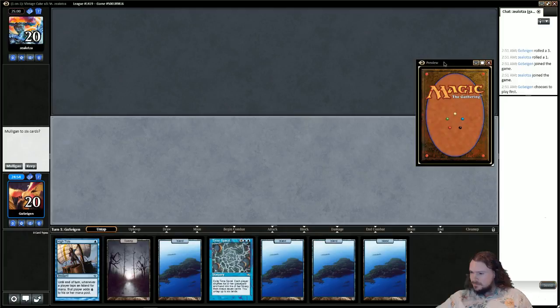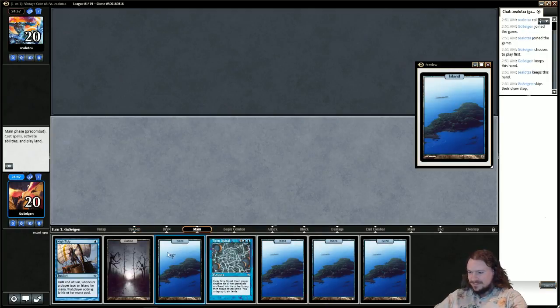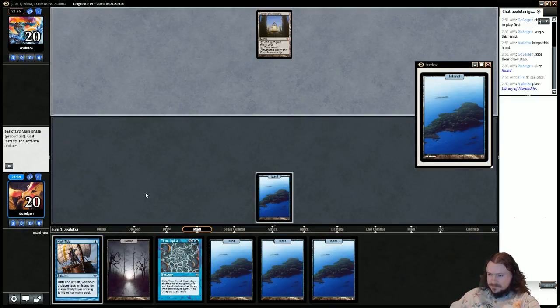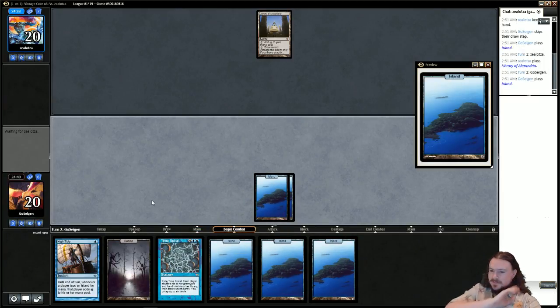Okay, four islands, High Tide, Time Spiral — I'm gonna keep this hand. We're going off turn four, hopefully our opponent doesn't have Duress. We probably just want to draw like Azorius Signet. Library of Alexandria — okay, we're gonna have a lot of islands. We might even wait till turn five just to have a higher chance of doing something.